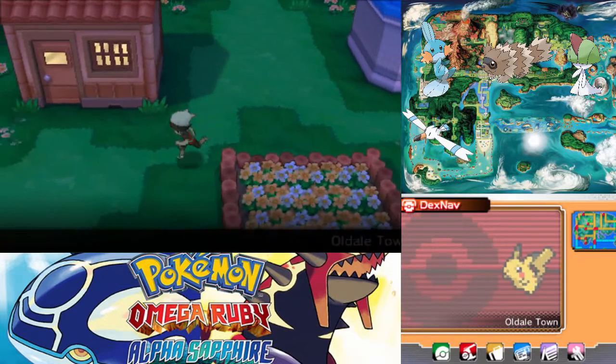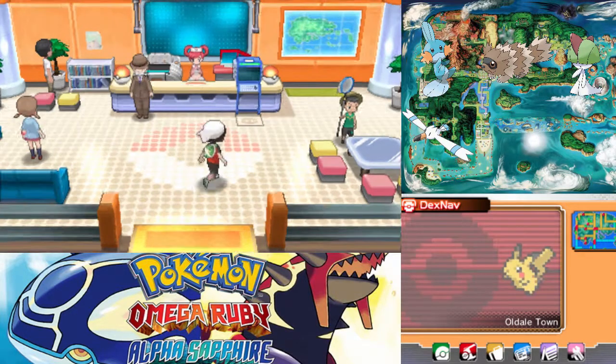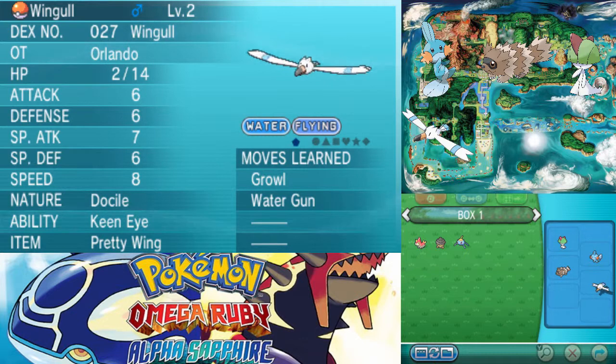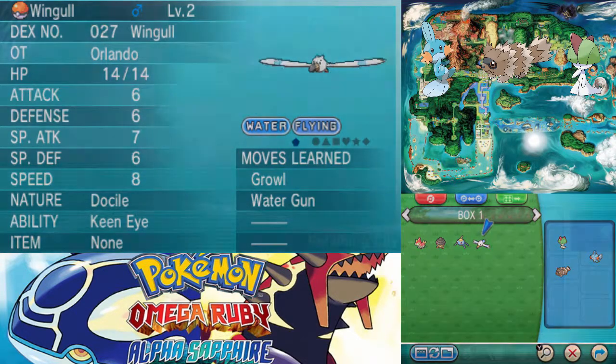Let's now go and deposit this Wingull, then head back to Petalburg — I'll see you guys there. Real quick, it turns out the Wingull I just found actually already had a Pretty Wing, so we can take that. And now I'll see you guys in Petalburg.